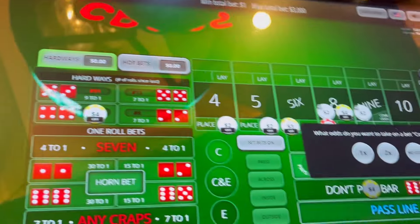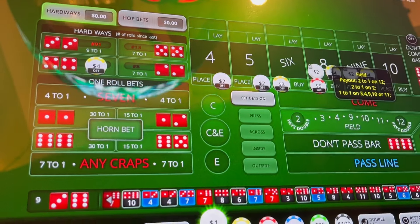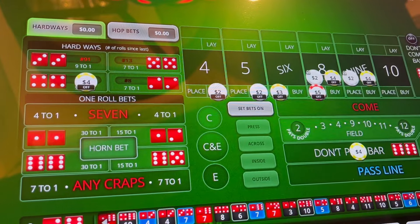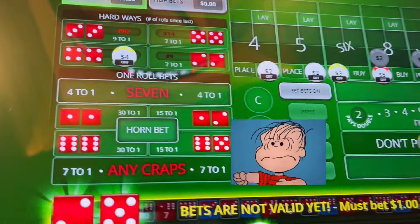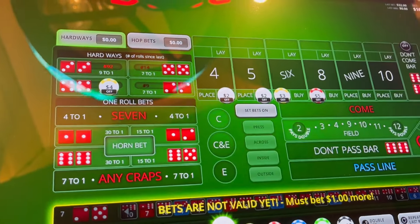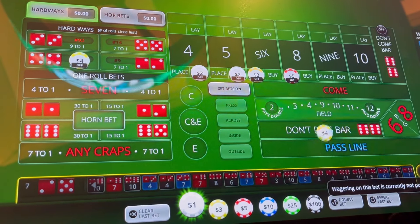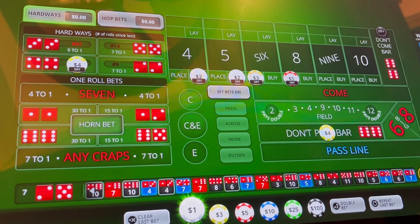Nine — and you guys know that nine is not a good number for us; we had it on the don't number. So now we'll be establishing a point again. Seven out — with that seven, all of our come bets come down, and we do lose our don't pass. We're back at 122 dollars. We're going to leave everything out there, repeat our bet, and we're down to 118 dollars.